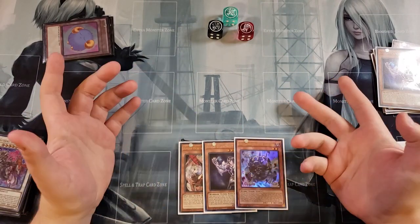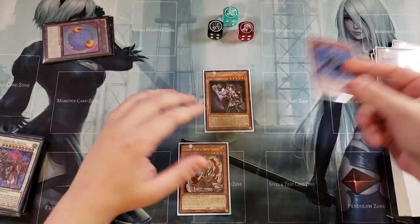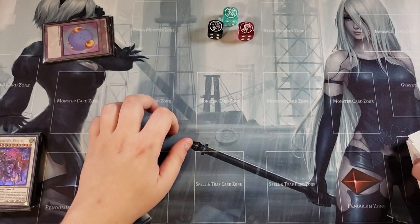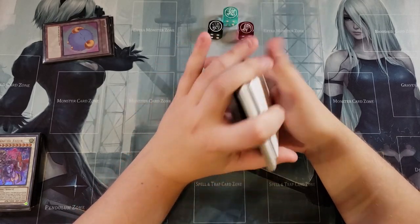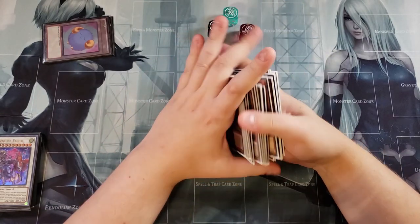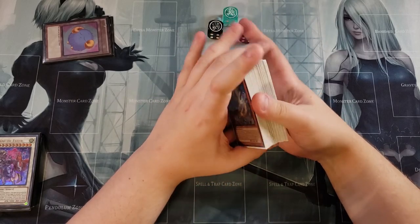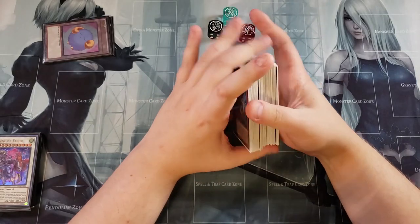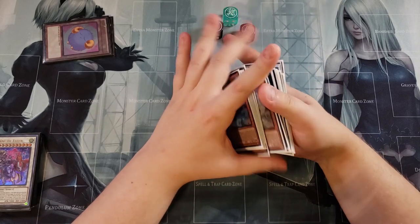If you draw for next turn you'll draw into another Yang Zing, so you can normal summon, pop with Vista Starfrost, special summon a Yang Zing from the deck, and go into any synchro play you want. This deck is super cool — you only play three main-deck Sword Soul monsters: one each of Taiye, Longyun, and Mo Yi — and then you basically just play a bunch of Yang Zings with your Vista Starfrost and wait to get to it.